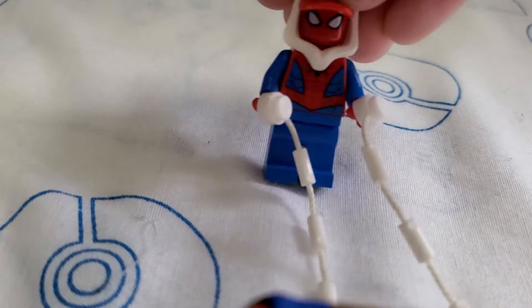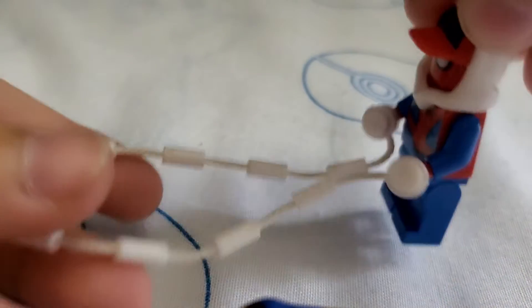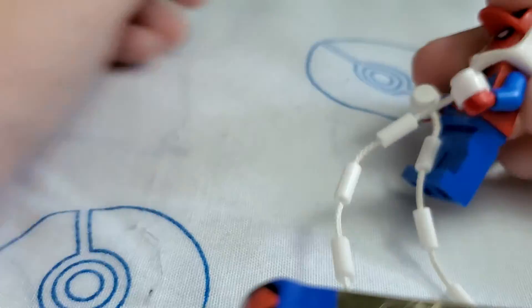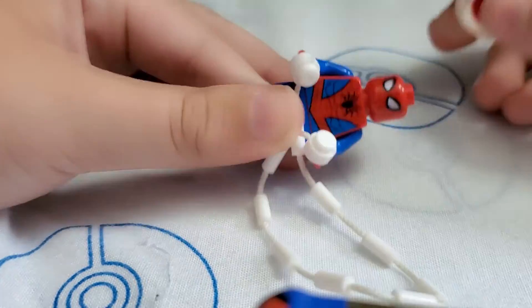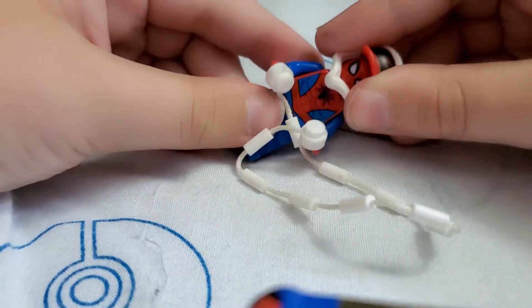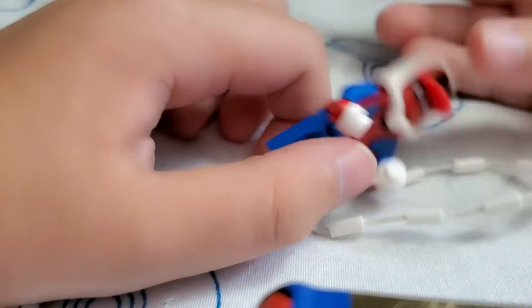Next, we have Teenage Spider-Man here. He has a hoodie on and a web on both of his hands attached. It's basically just like a circle. If you take the hoodie off, it's just regular Spider-Man — so that's kind of the only difference. There's Teenage Spider-Man.